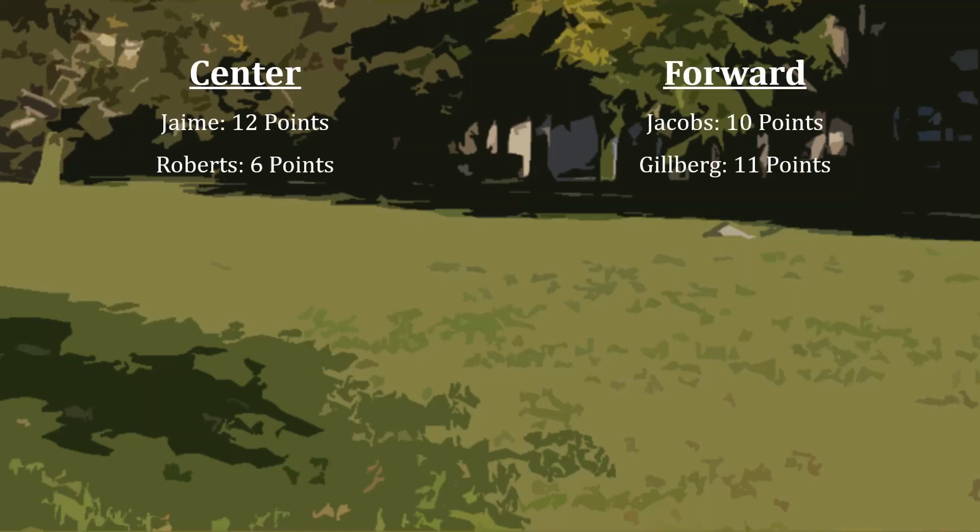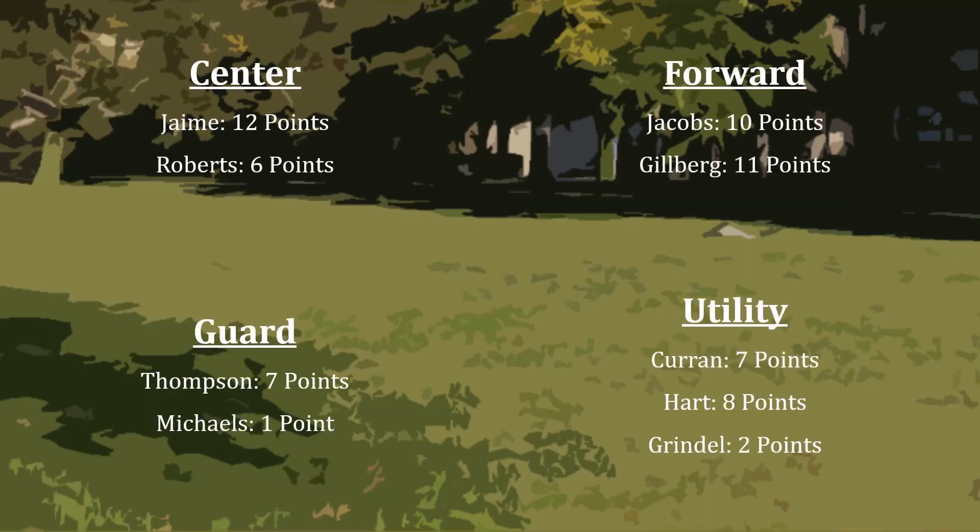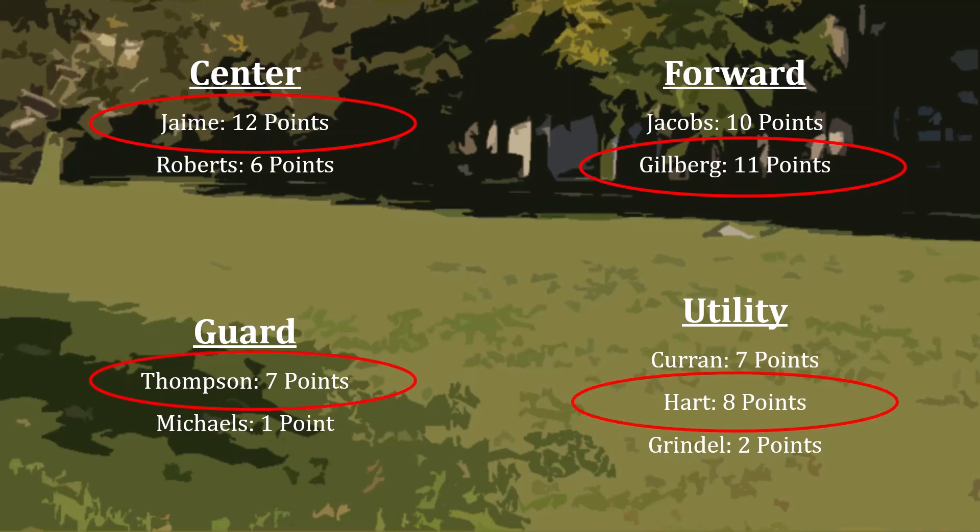One day fantasy sports seems like a simple enough game. You have players from a bunch of different positions, and it would appear that the way to maximize your probability of winning is simply to choose the player from each position that is projected to score the most points. But it turns out that one day fantasy is more complicated. As soon as those projected points are no longer guarantees but are rather probability distributions, things get much more difficult. Let me explain.